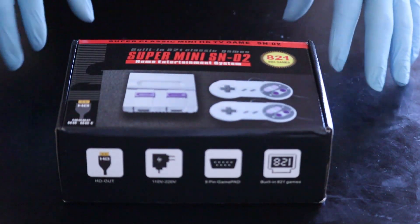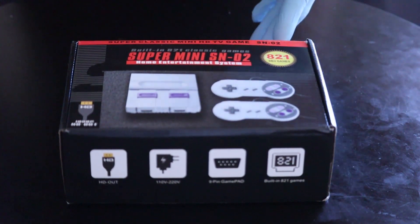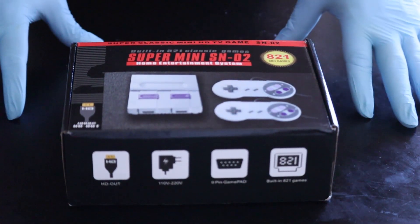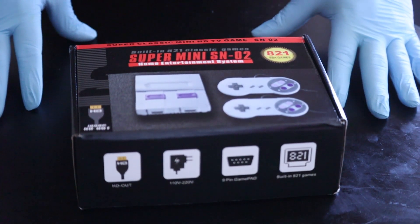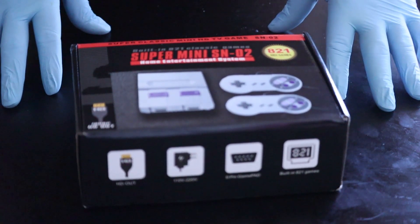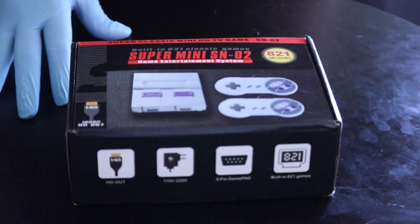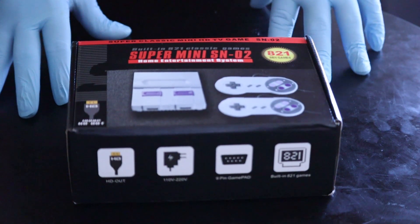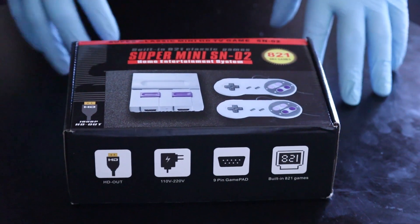I'm trying to bring back the old school memories, and compare them to the new upcoming games. People from around 35 to 40 years ago will definitely know about this game. This is the Super Mini Nintendo — it comes in two versions, actually: the Home Edition and the Home Entertainment System, and it's built with 821 classic games.